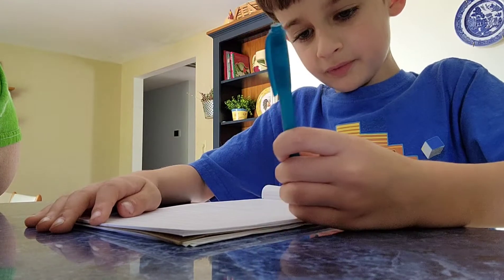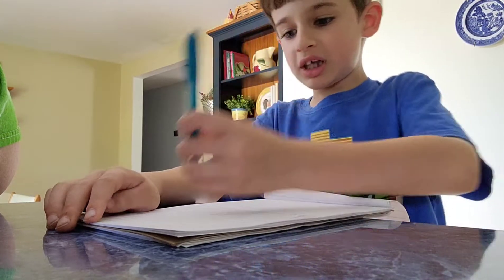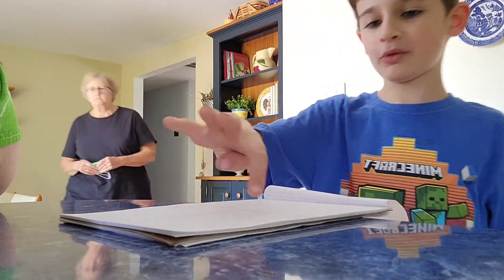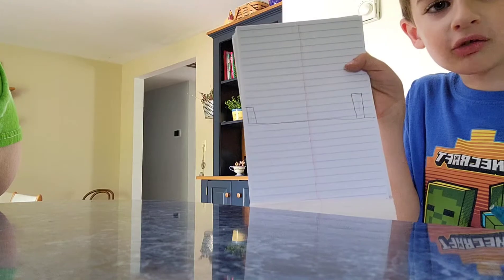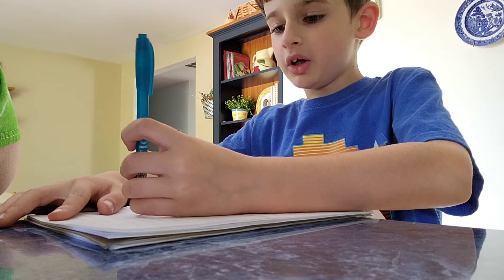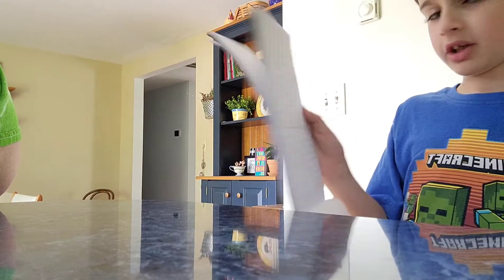I'm going to put another one over here. You need trees at both sides. Put the line on top of the lines that you already drew, then your paper will look like this. And then just add like a bushy thing — just do whatever you want. Just make sure everything is made of cubes in your drawing. And your tree should look like this.